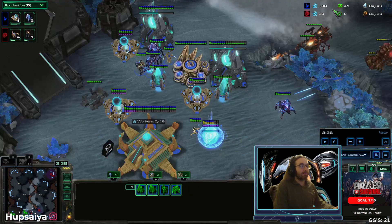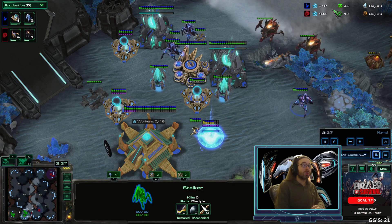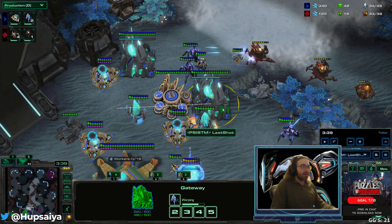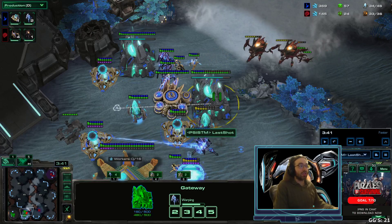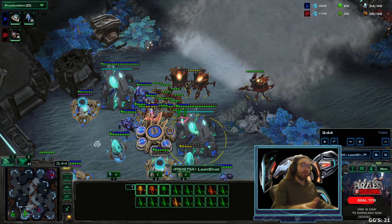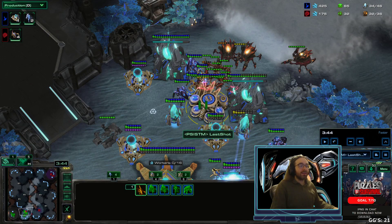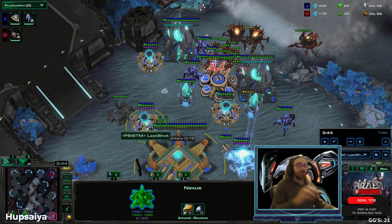At this point you're going to see I start to float a lot of money — you can and should start building probes right now. After you've got your five gateway units and units six and seven are on the way, now's the time to start making probes again. A lot of the time the Zerg player can just sit out here and wait forever, so you have to get those probes started. I have no counter-attack potential and I'm not close to a stargate because I've been on one gas geyser the whole time.